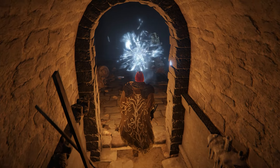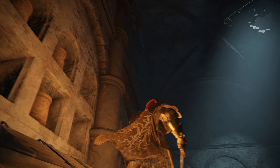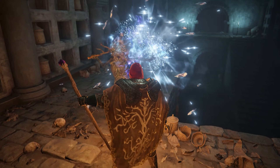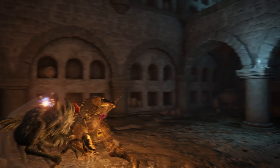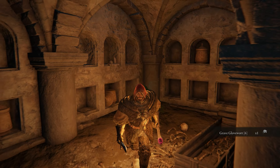Then head up the stairs to the left which leads out onto another ledge where two further imps await, one of which will surprise attack you from above. Once both imps are down, drop down off the ledge to the lower floor. Then head under the stairs to pick up a third Grave Glovewort 6 tucked in the corner. Beware of the hidden imp lurking in the shadows, which is identical to version A of the dungeon.